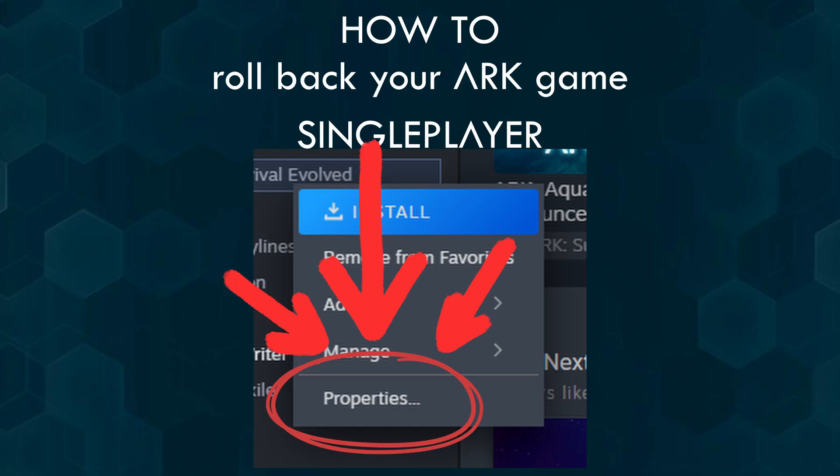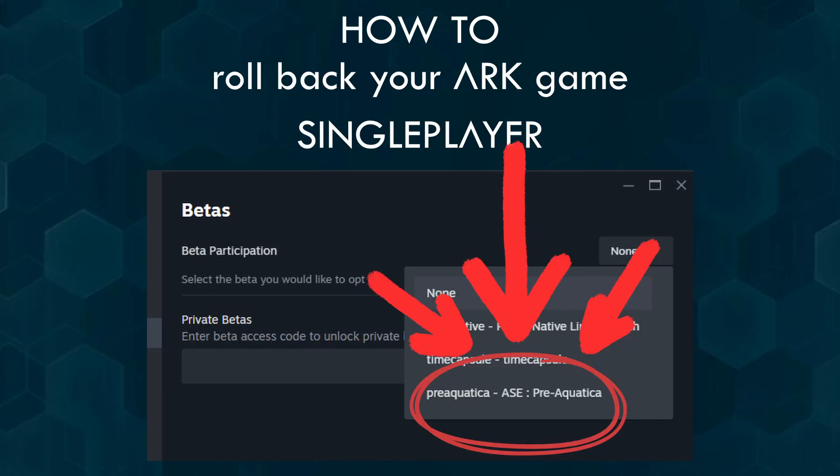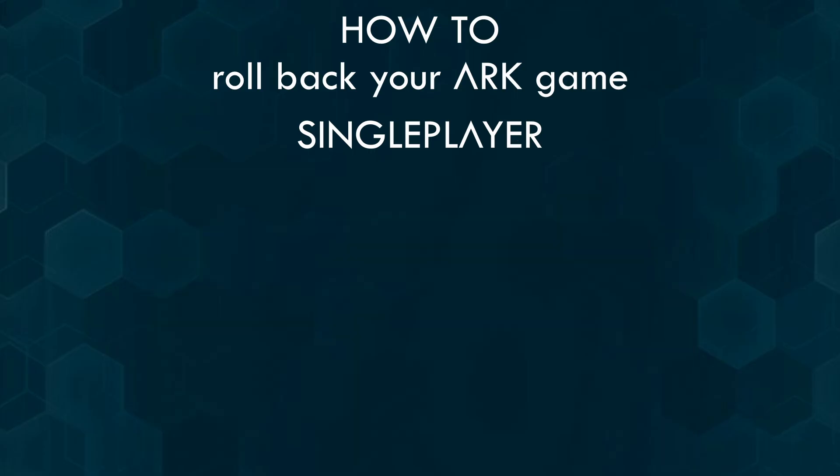First, single player. If you're on single player, you will have to right click on your ARK in Steam and then choose Beta and Beta Participation. There you will see on the right side a drop-down menu. Choose Pre-Aquatica. It will then start a download, and from then on you also don't have to worry that any updates break this branch, unless Snail decides to remove it. So for now you should be okay to play this way.